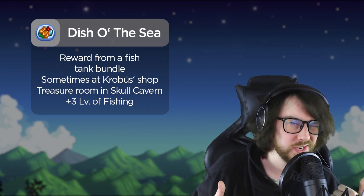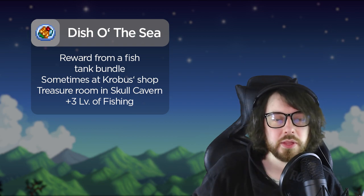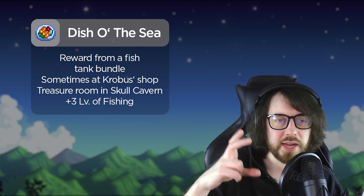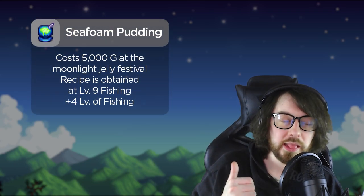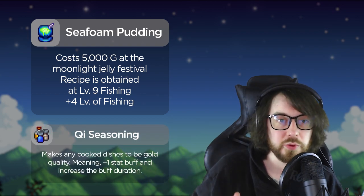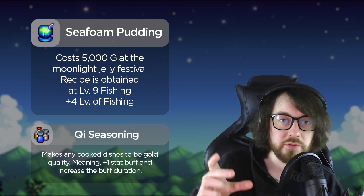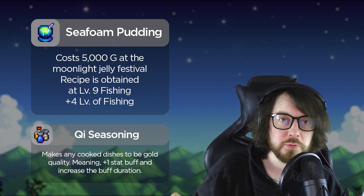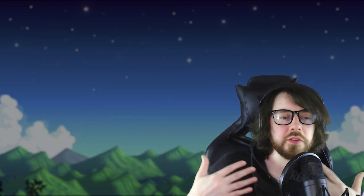Dish of the Sea, which you can get from completing a fishing bundle at the community center, gives fishing +3 — your bar gets bigger the higher your fishing level. Seafoam Pudding gives +4. You can also use Key Seasoning with food to boost it further — combining Key Seasoning with Dish of the Sea turns that +3 into a +4 fishing boost.